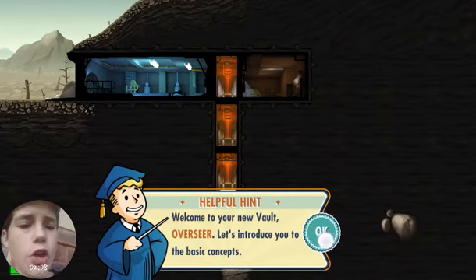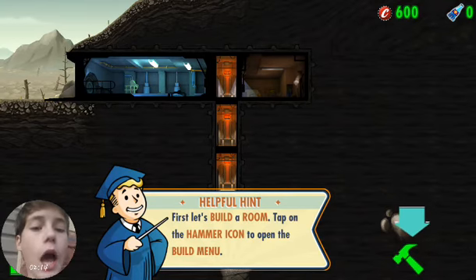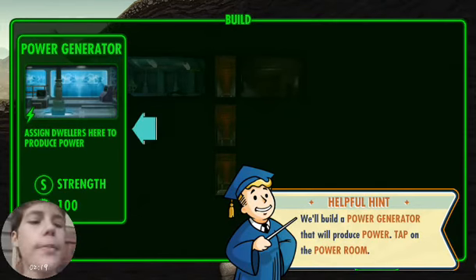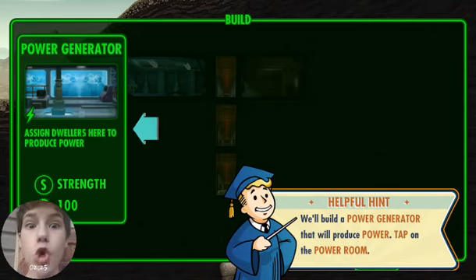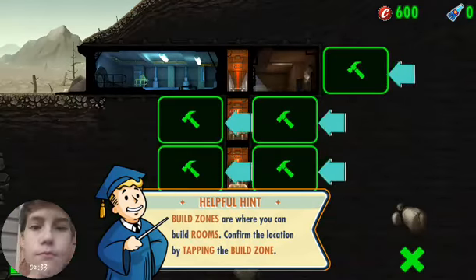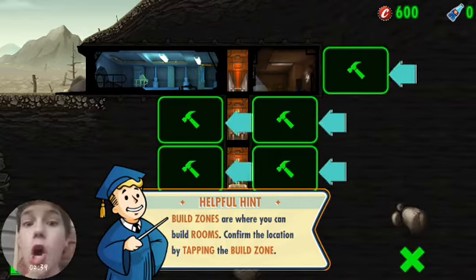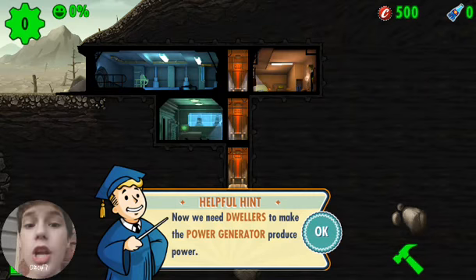That's my pinball. First, let's build a room. Tap on the hammer icon to the build menu. We will build a power generator that will produce power. Tap on the power room. Rooms require power to function. Tap again to confirm. Build zones are where you can build rooms. Confirm the location by tapping the build zone. Now we need dwellers to make the power generator produce power.